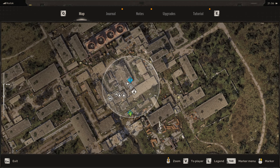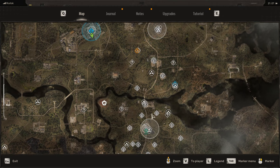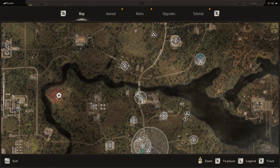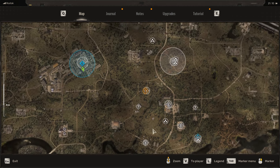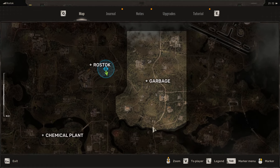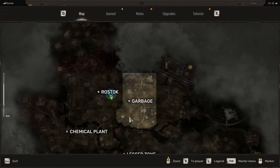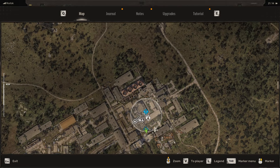Here is Rostok for the people that don't know where it is. You start here, you need to do the main quest, get the key, and then you go to the right. I would suggest the moment that you can go to Rostok — the moment you get over the northern district — go to Rostok.